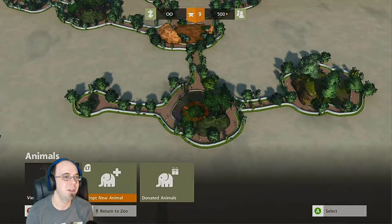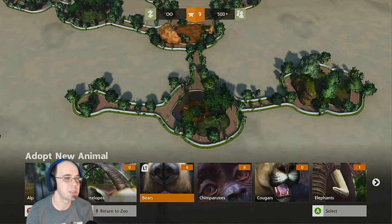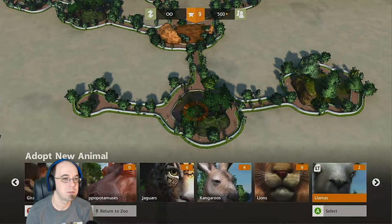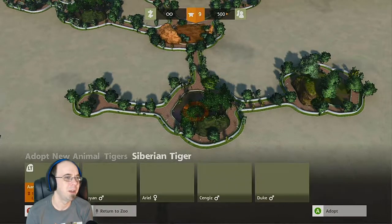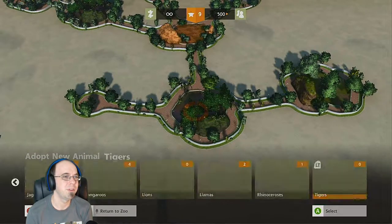So we got tropical here. What should we put in the tropical? Tigers? They're probably not gonna want that. Nope. They kind of like tundra.